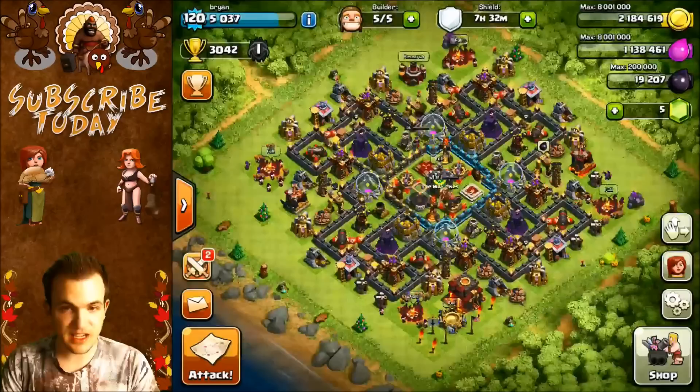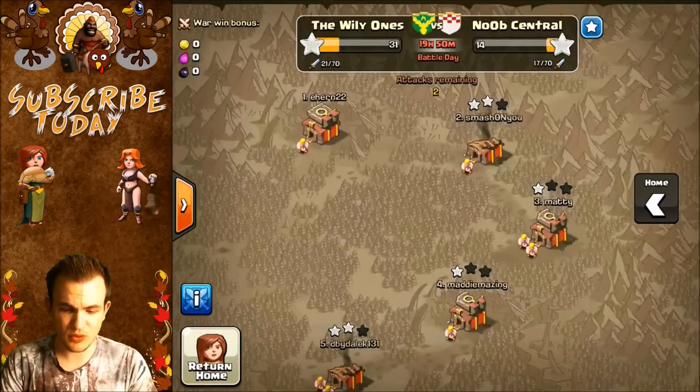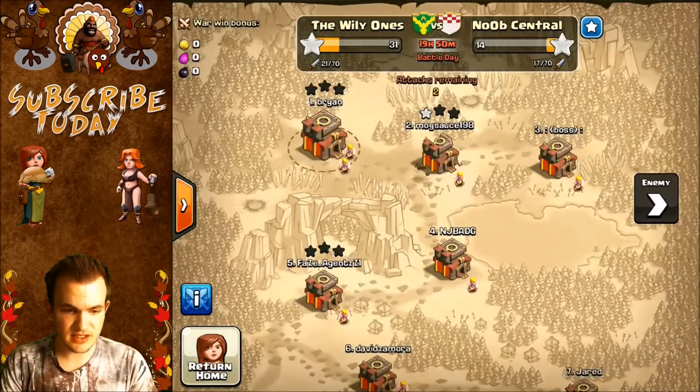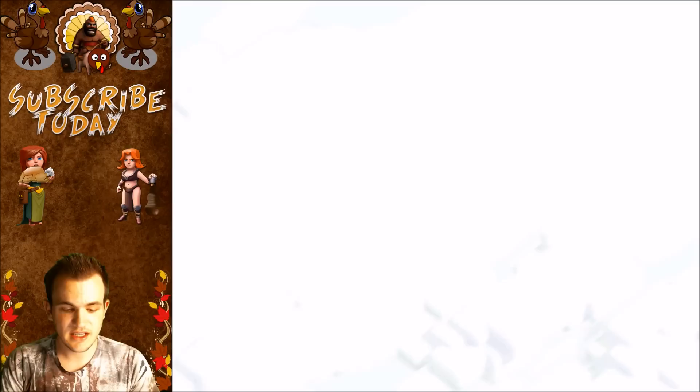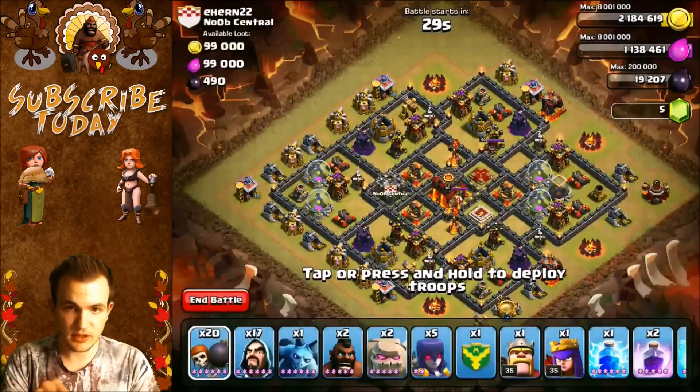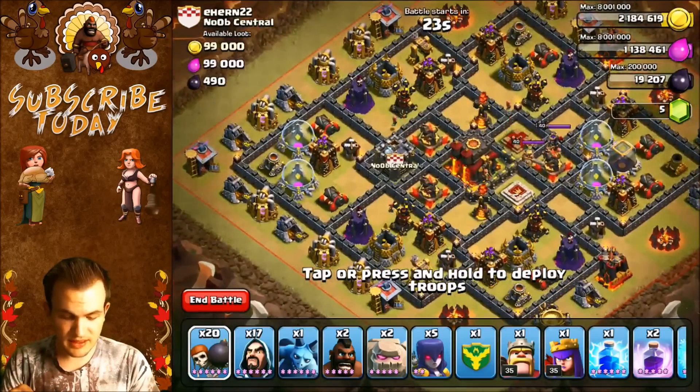Anyway guys, we got our first Clan War in the Wily Ones today. I'm going to be attacking base number 1. This base looks really, really strong — it's got pretty much anti-GoWiWi. We are winning this war, which is nice. I'm going to go ahead and attack from the bottom. I'm going to be using GoWiWi like I always do — I think that's the best way to do it.